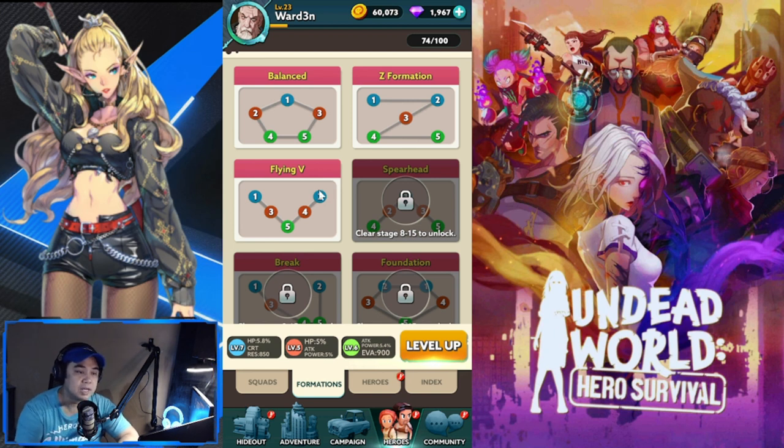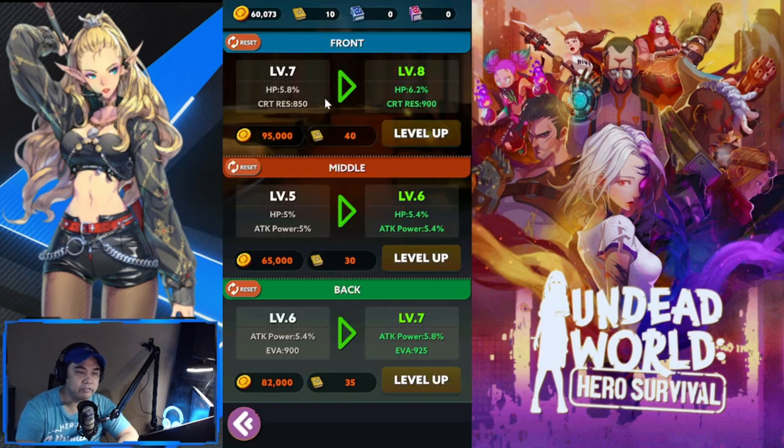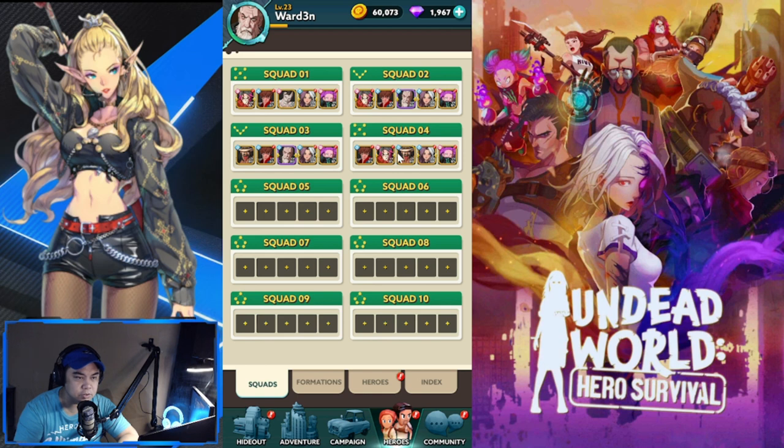This is your formation - you can unlock it after around stage six of the campaign, and other formations unlock as well. You can level up your formation focusing on front, middle, or back, or have a more balanced leveling approach. These are additional buffs to the heroes you place in those positions.